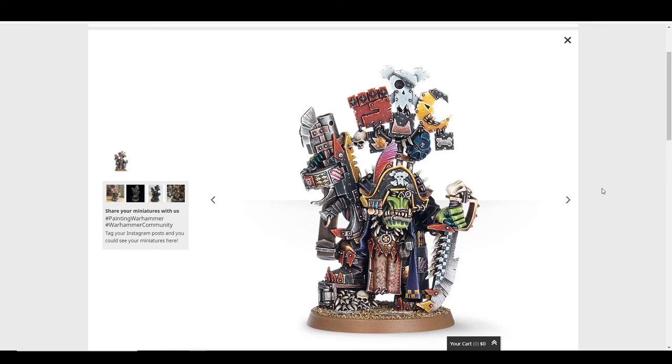Captain Badrukk is the Freebooterz pirate captain king. This model's great but there's so much going on it'll take an eternity to paint. You could also use him as a generic Warboss. I love the pirate hat — everything about him is ridiculous. His loincloth is a treasure map, he's standing on a chest full of Ork teeth, and he's got a big feather. It's a little static but just so wacky and weird. I like Badrukk, including his trophy banner.